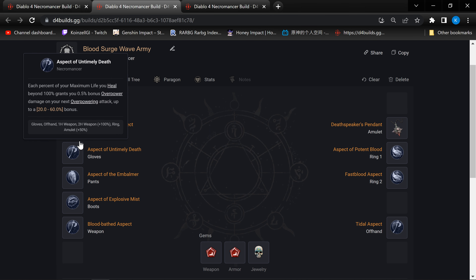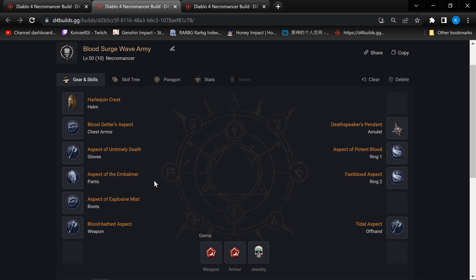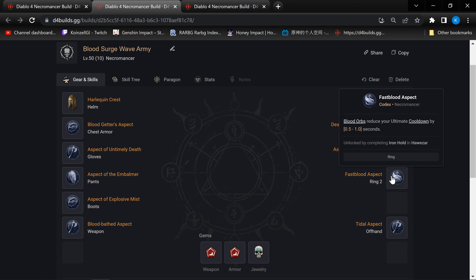Because you're using a one-hand weapon, your base attack speed will already be faster than a two-hand weapon, which is the reason why we dropped the attack speed aspect from the previous video. Another reason is because the aspect of Rathma's Chosen can be a bit slower to get the effect, other than when your key passive procs. Now, because we are using Blood Wave, Blood Wave is an ultimate, so we can use this Fast Blood aspect, which is basically Blood Orbs reducing your ultimate cooldown by 0.5 to 1 second. The more Blood Orbs you generate, the faster your Blood Wave cooldown.